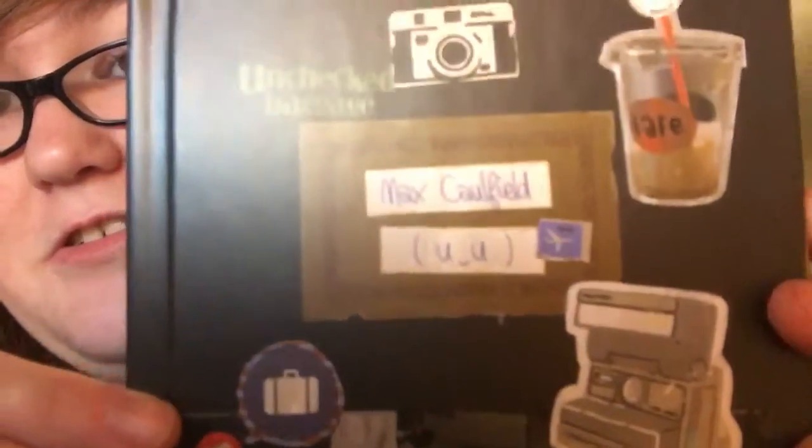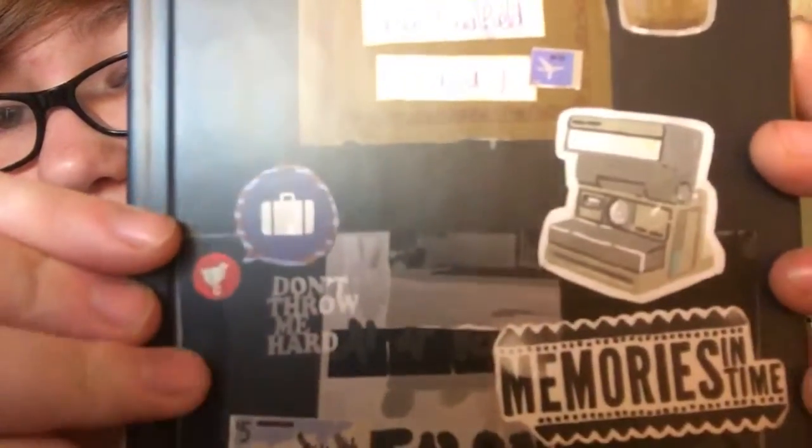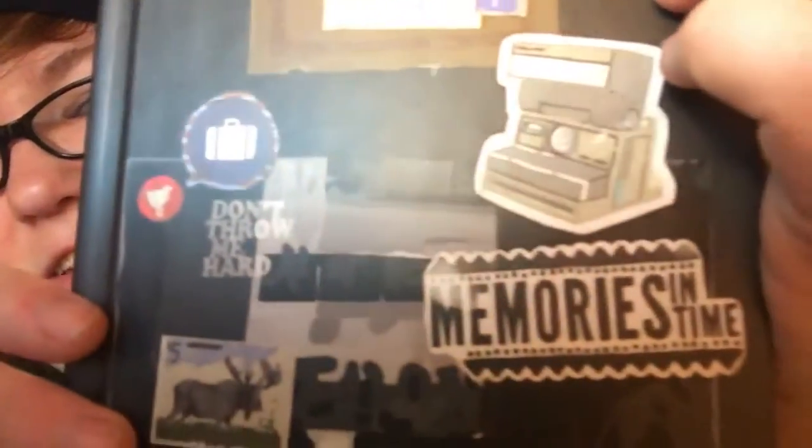Oh, this is so cool — it's the art book! I'm basically just going to show you the front: Max Caulfield, her emojis everywhere, the deer, 'Don't throw me hard memories in time,' 'private property.' There's actually a lot of stuff with some indentation detail. Then on the back there's this adorable image, and then inside it's the art book — Life is Strange picture book. It's basically just artwork throughout it. This is an amazing game, I recommend getting it for anyone.